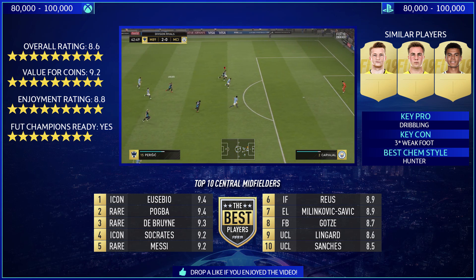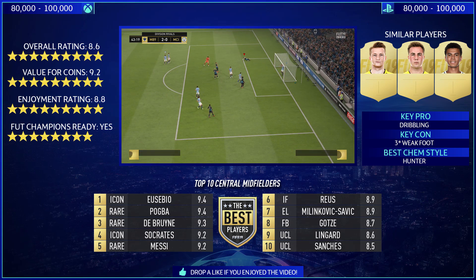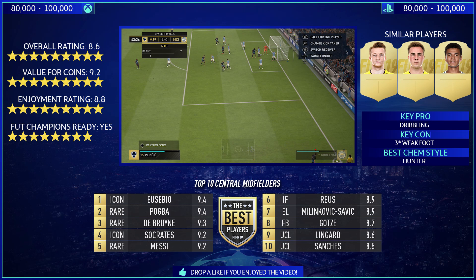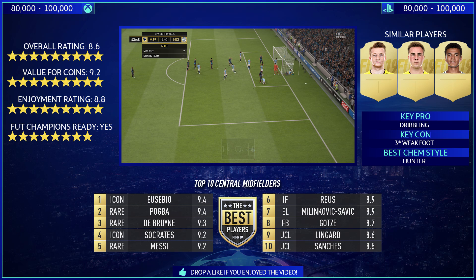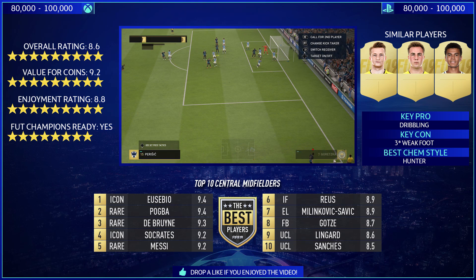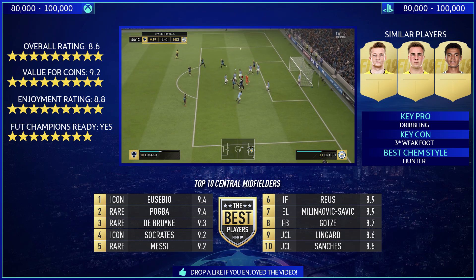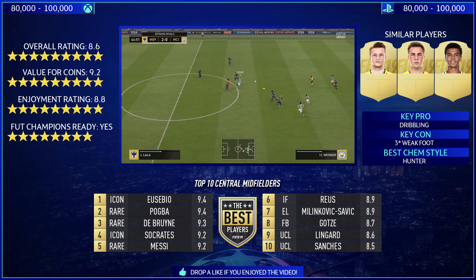In terms of the top 10 central midfielders, Lingard does make his way into the list. At number 9 we've got Eusébio, Pogba, De Bruyne, Socrates — mainly used as CAMs all day. Same goes for Messi and Reus. Then Louis Saha's Europa League live card got an 8.9 yesterday. Coming in at 8 is Mario Götze's flashback card — I hope we get another flashback soon, I love those cards. And Jesse Lingard comes in at number 9 with his 8.6, ahead of Sanchez who comes in at 8.5.